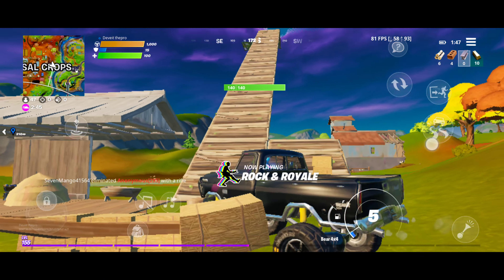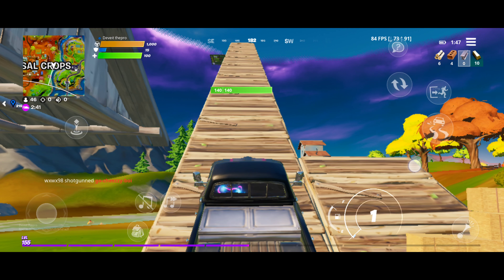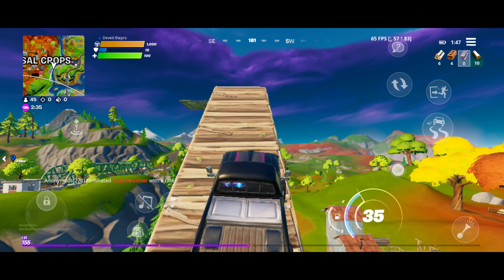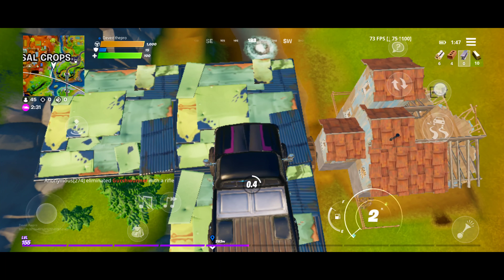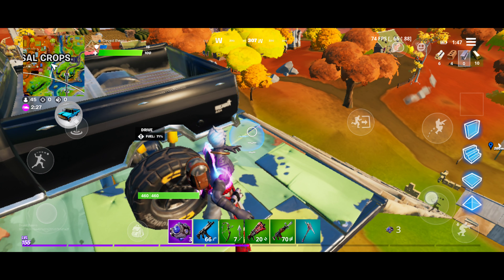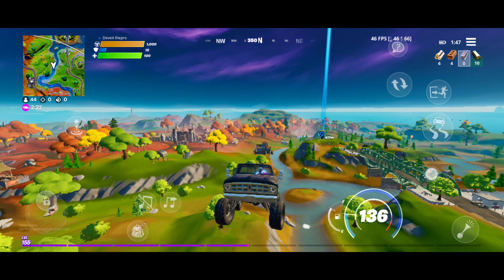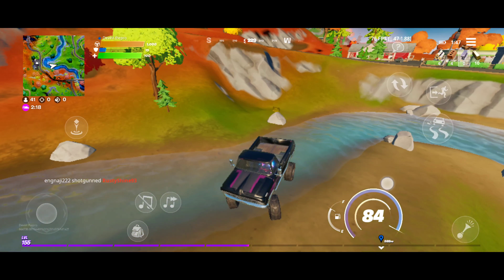I'll show you what you can do if you don't have mats and there are enemies in front of you. These off-road tires are the best tires you can use - they get you more height. At that time, get in the car. See, guys, that's so distant!